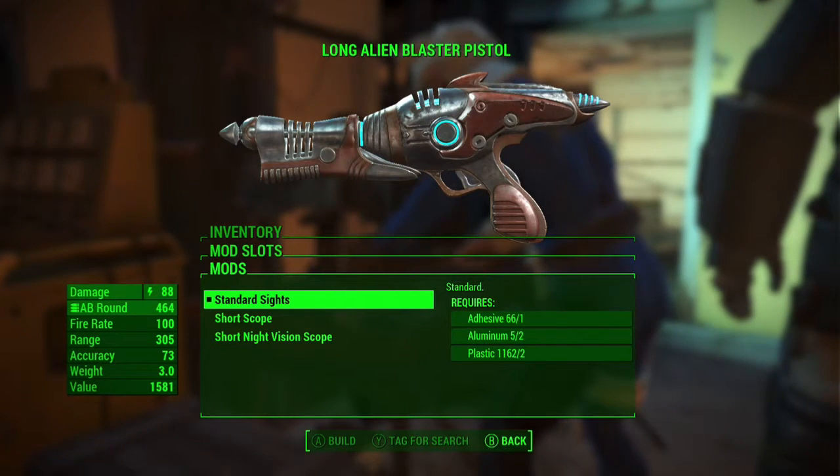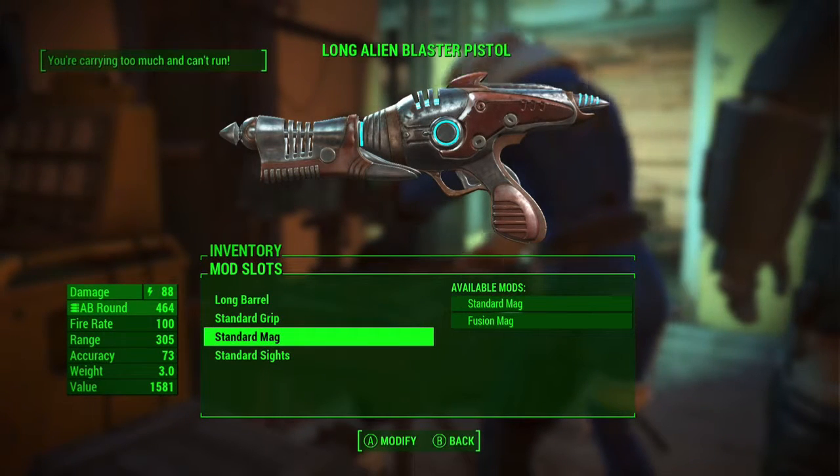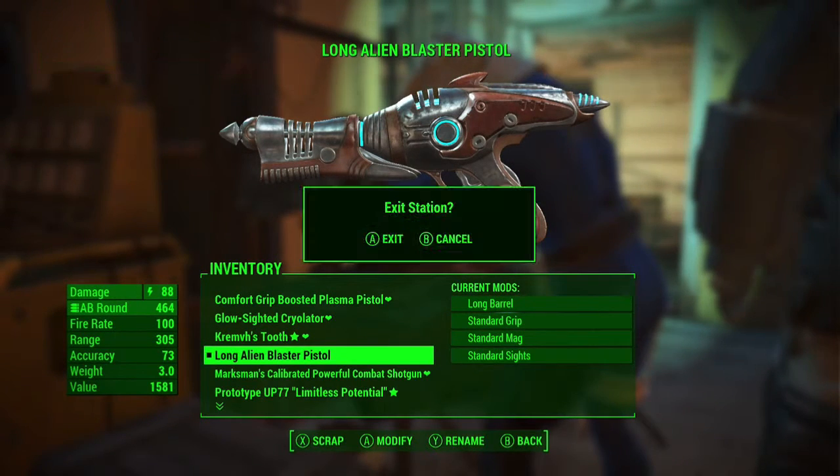And then you've got your different scopes. So there you have it — that's how you get the alien blaster and what upgrades you can put on it. Don't forget to hit the like button, comment down below, and share. Thanks very much.